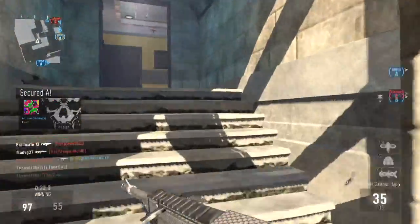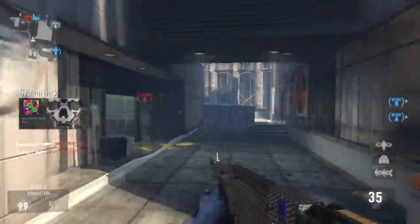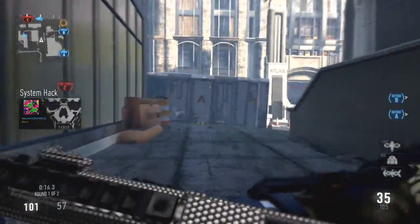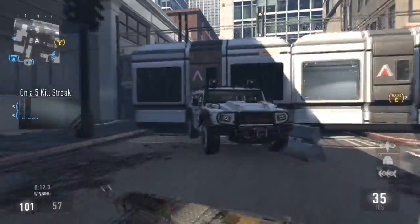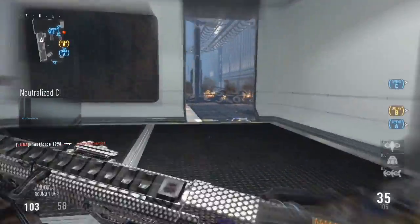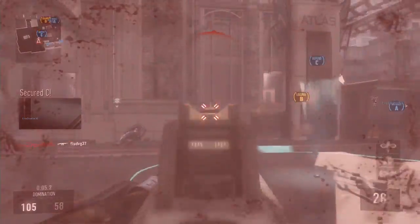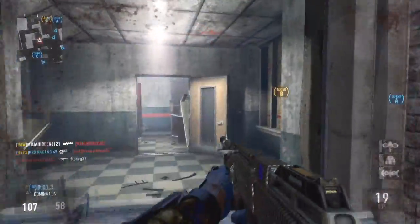Friendly missile strikes incoming. Friendly UAV above. Securing Charlie. Enemy taking Bravo. C, secure. We lost Bravo. System hack. Enemy HUD's have been disabled. Securing B. Half time.